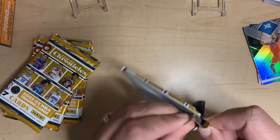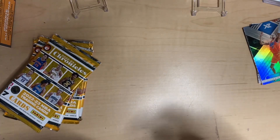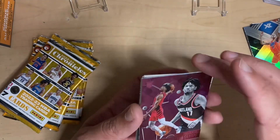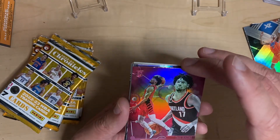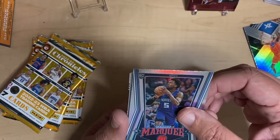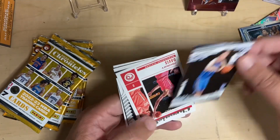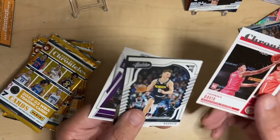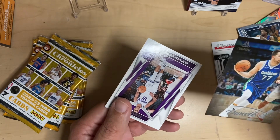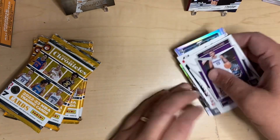I know Giddey's not a rookie. Second pack — looks like a parallel, Shaden Sharp, pretty cool card. So far that's been one of the better ones. We got a Marquis Mark Williams. We got a Chet Holmgren rookie card, Johnny Davis, Christian Brown. We got a Luca — not too bad for that one. And then we finish with Keegan Murray, rookies and stars. You get like one vet per pack in this one.